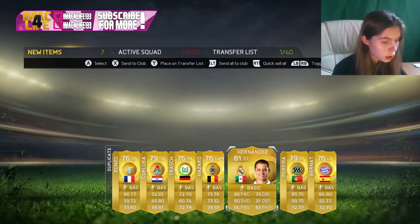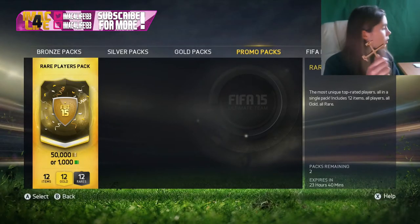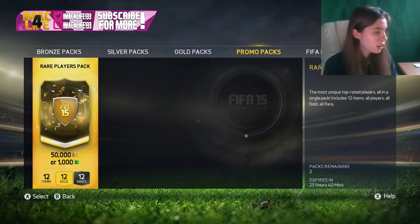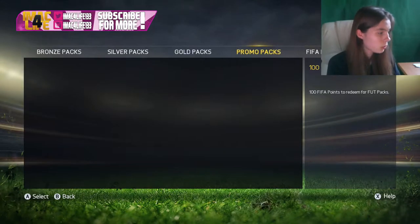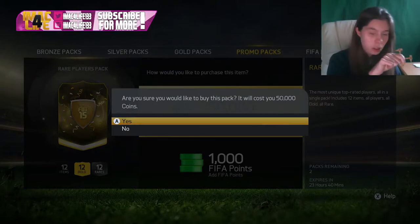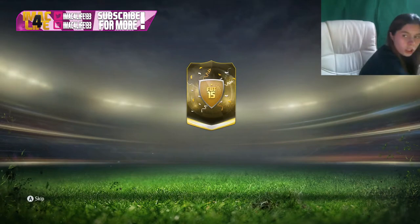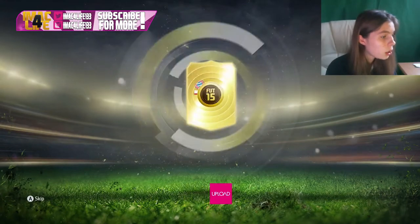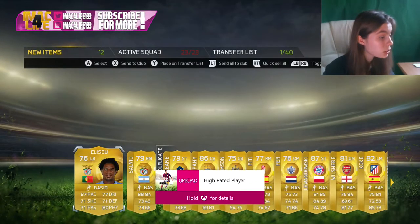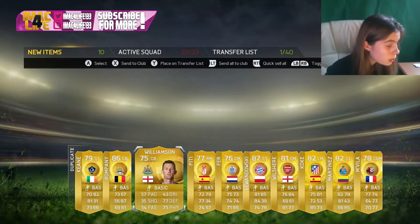We got the fake Hazard, Bernat. We also got these West Ham hammers — I made this in design technology actually, it's like a West Ham hammers thing. We're going to open this here and let's go. Come on EA, please. Oh yes, Lewandowski! These packs are really good. Lewandowski — that is actually really good.